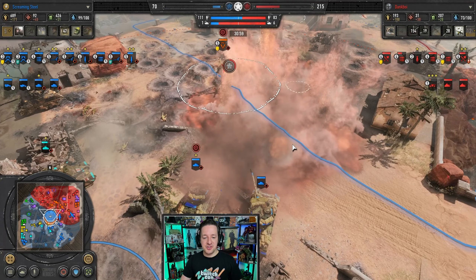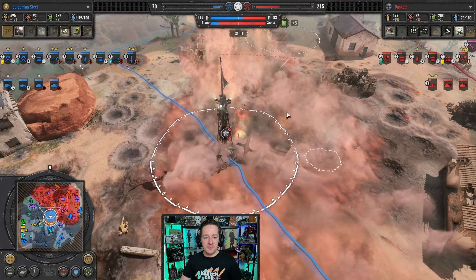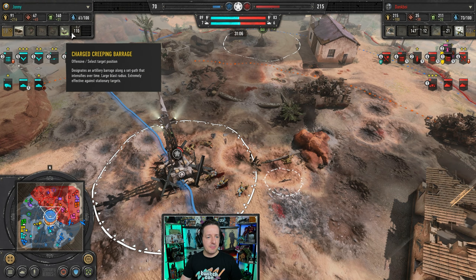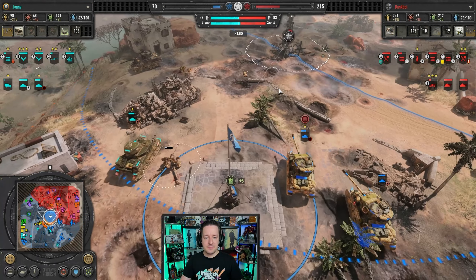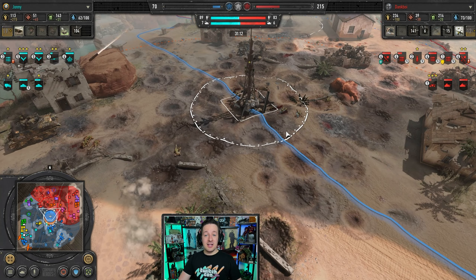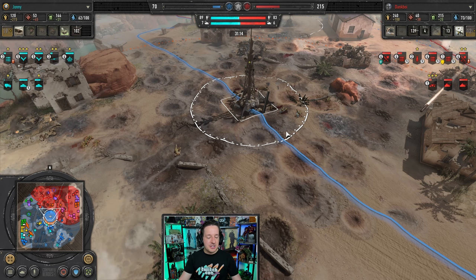Armor moves back up with the Shermans. Artillery with the 155 comes in — or I think is that the Creeping Barrage? Creeping Barrage, okay. Suffice to say, mid is a cluster and the Axis have been brought down about 200 points.